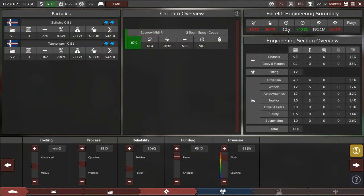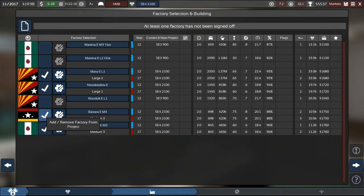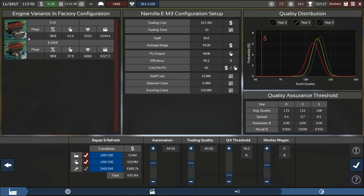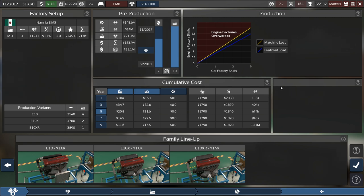Engineering time 12 months — not much. I think we can do this. Don't need anything else there — apply all the pressure, get it out. Process not required, eight months — that's good. I'm going to deactivate all of these factories so they continue producing as before. I'll update this one to produce only the new one — seven months engineering time, that's fine. Everything looks good.